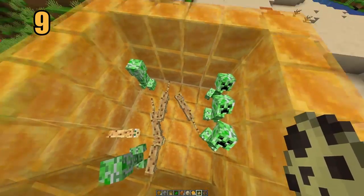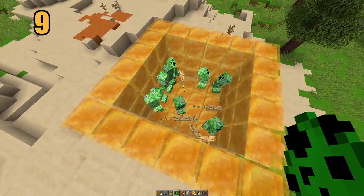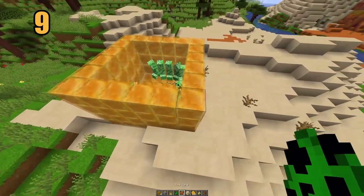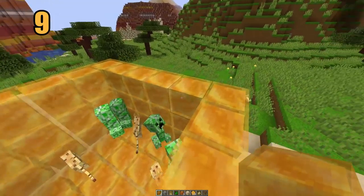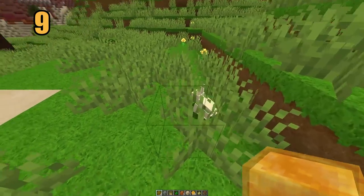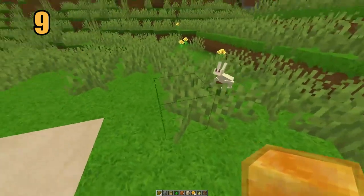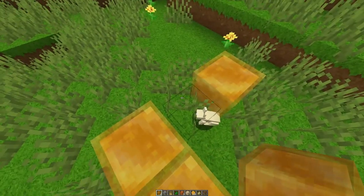It's almost impossible to move quickly through honey, and it also reduces your jump to literally about just a short hop. That goes for pretty much every other mob and animal in the game too. The reduction of walking speed on honey blocks is very similar to that of soul sand, so if you're familiar with how much that slows you down, the honey block is going to feel very familiar in that regard.